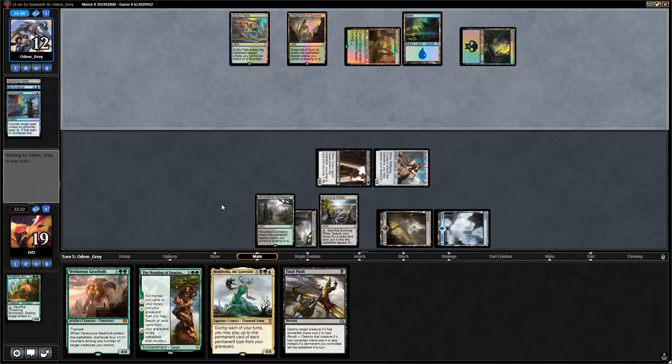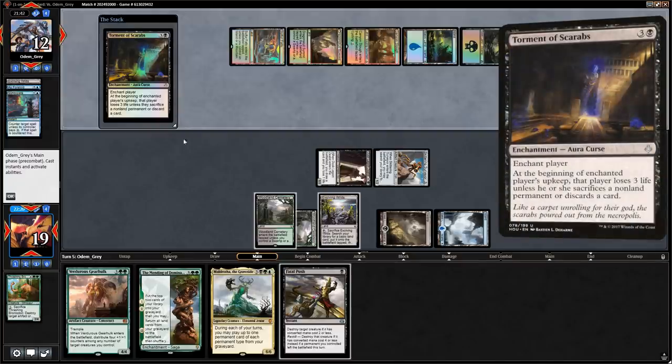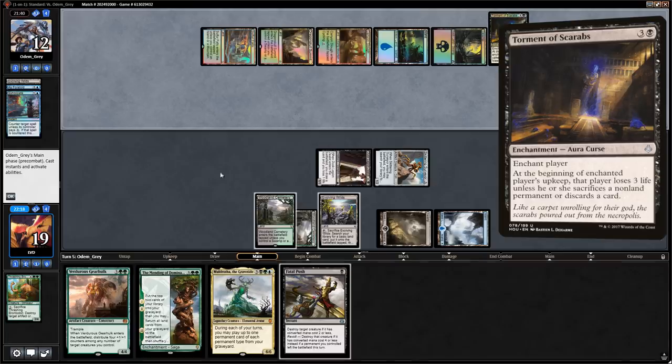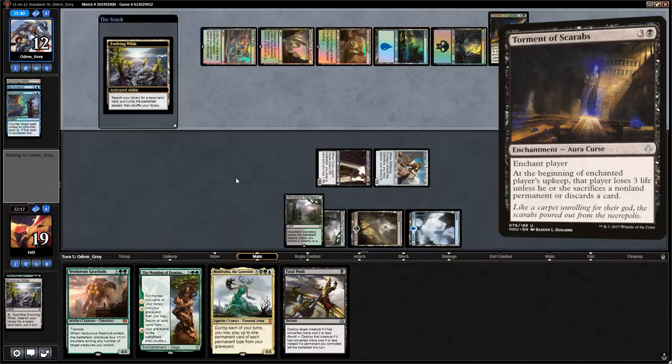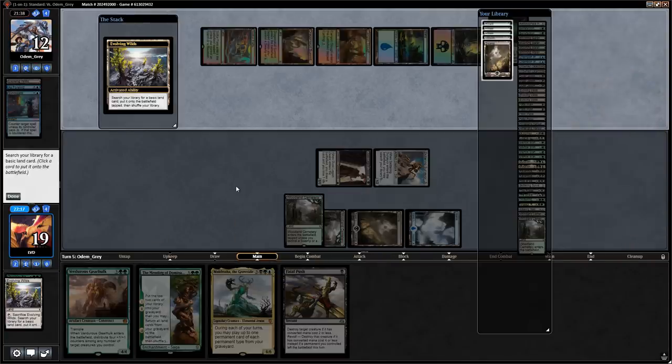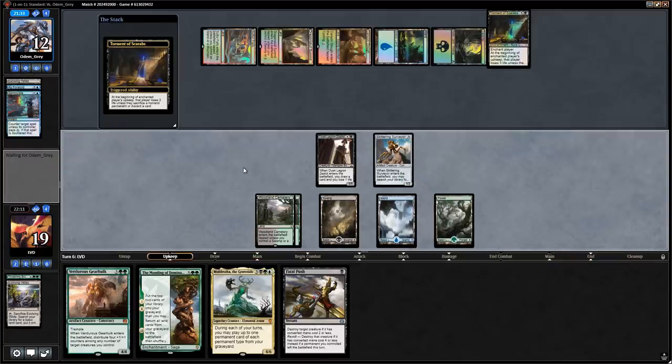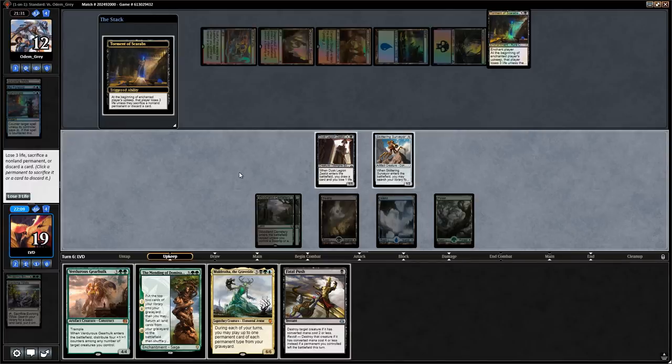Torment of Scarabs from the opponent — not too concerned about that. We can destroy it eventually with Brontodon if we care. Our opponent's tapped out so we discard Fatal Push — it won't do much for us here. Another Zealot — let's go for Verduous Gearhulk here to apply pressure and force them to have a sweeper effect.